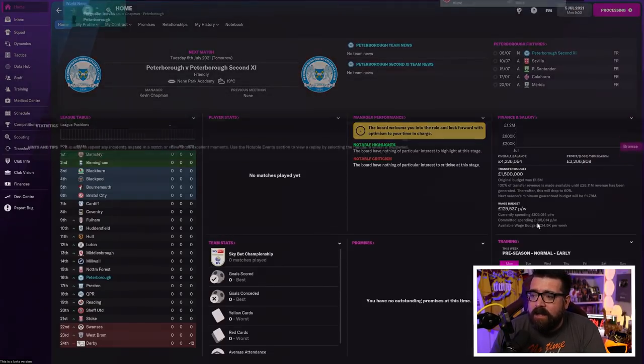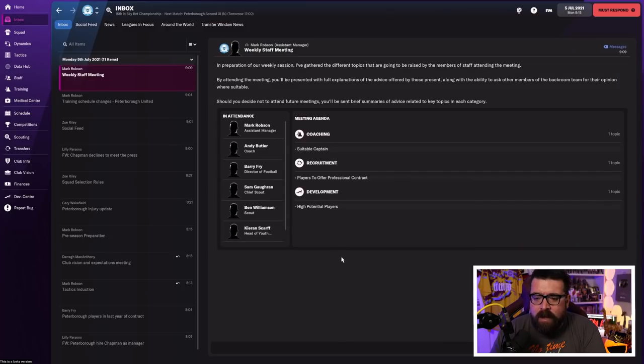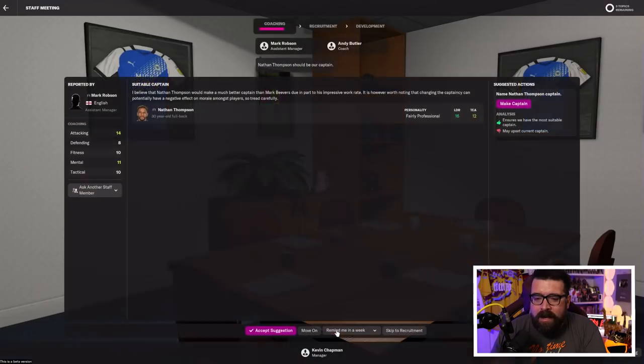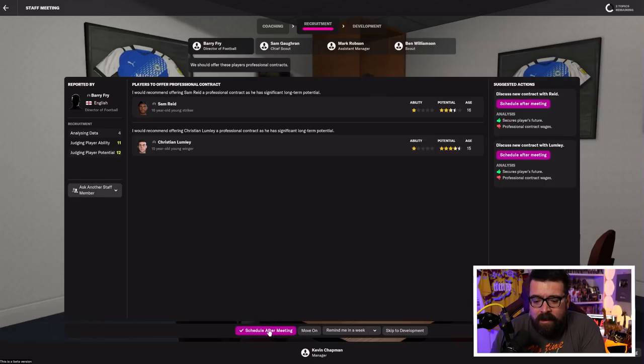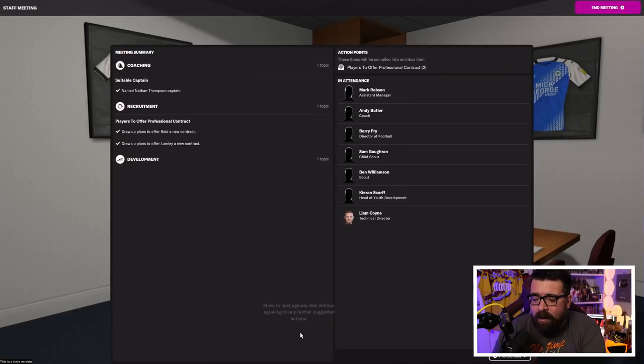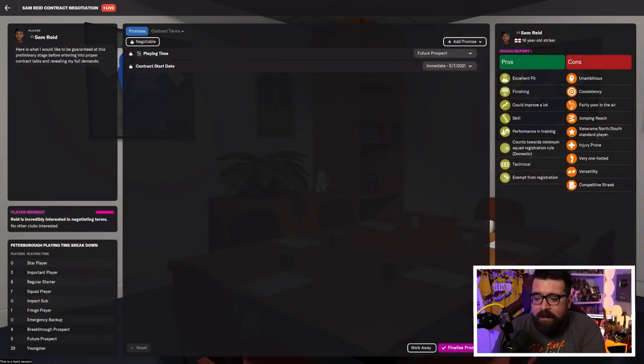That's a lot of day one admin. We're going to hit continue and get through to the 12th of July, picking up on anything that comes up. Your weekly staff meetings — I would absolutely do them. Certainly early on, rely on your staff a lot. For example, they're recommending who our most appropriate captain is. They're also recommending that we offer contracts to these young players we hadn't even noticed yet. So that's two useful things we've now done because we went to the staff meeting — the staff meeting is super important.